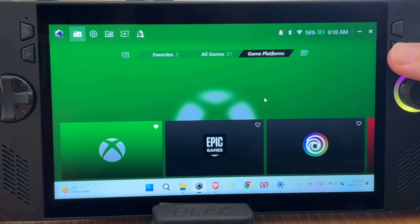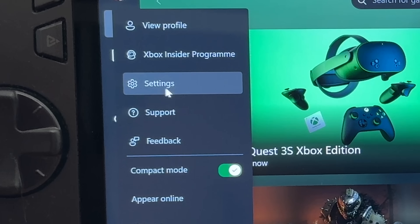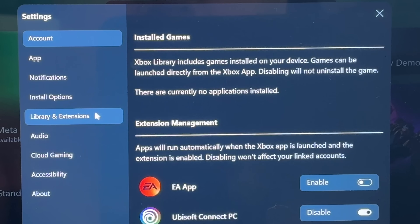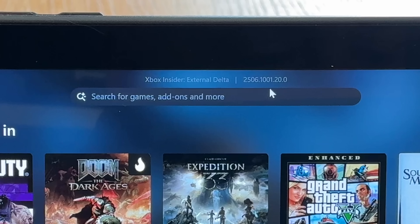For the final step four, let's update our Xbox app into the Insider preview version by opening the Xbox app, heading to Settings, then Library and Extensions. We can see that Steam is still not available to select here. If we head back into the Xbox app main screen, we can see it has now changed at the top to Xbox Insider, with the last three digits showing 20.0 at the time of recording.